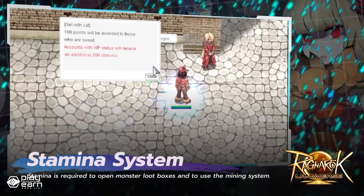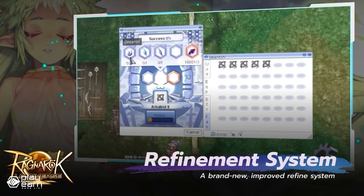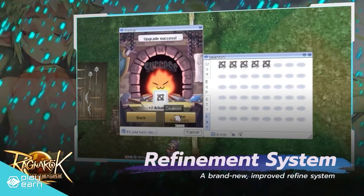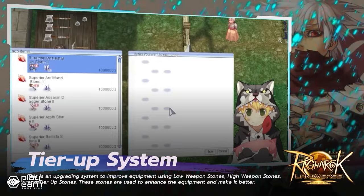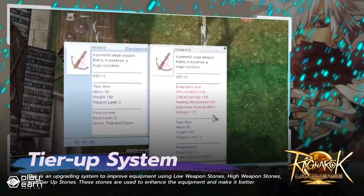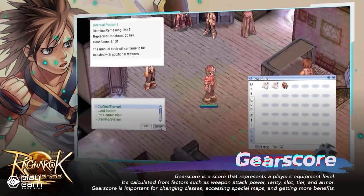When you start the game, each character you create starts as a novice. As you level up, you can eventually change classes to align more towards your specialty. There are a variety of different base jobs in the game for different play styles, such as the swordsman, archer, mage, assassin, and acolyte. And if you just want to focus on the economy of the game, there's even a merchant class. Each base class can also branch out to more specialized second classes. For example, a swordsman can choose to level up to be a knight or a paladin, and mages can choose to be a wizard or a sage.